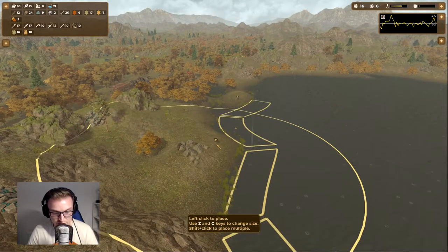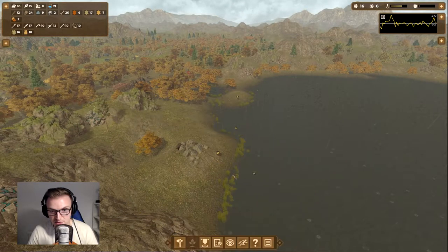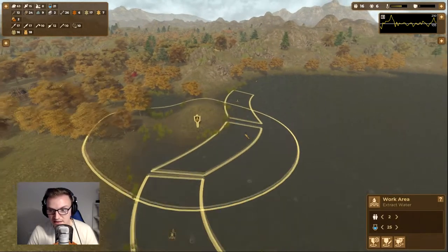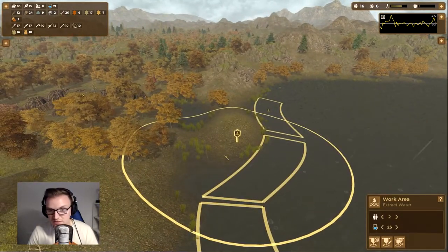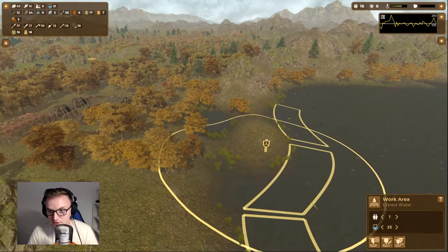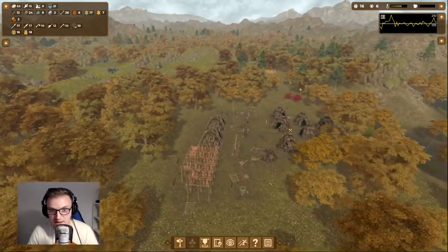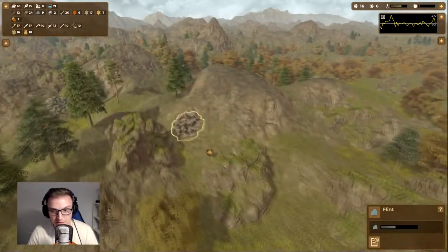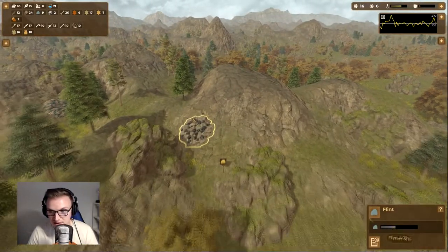Fishing is looking low, so I'm going to edit the work area — make the fishing area a little bit smaller, move it over here, keep it at 20. There's no need to be maxed out. Water levels are fine. I'm going to drop it down to one person only to free up some people.